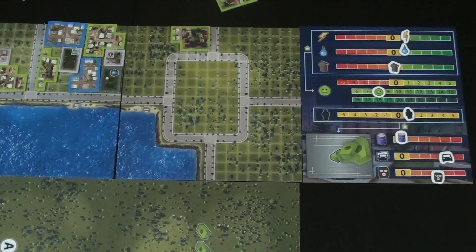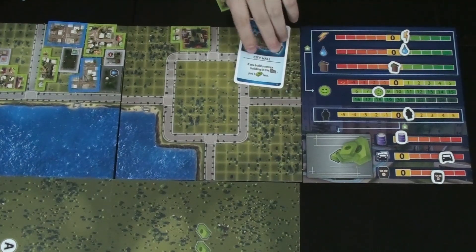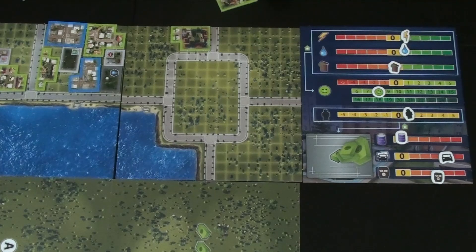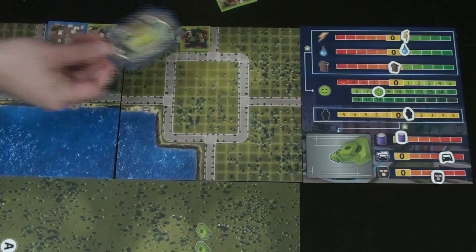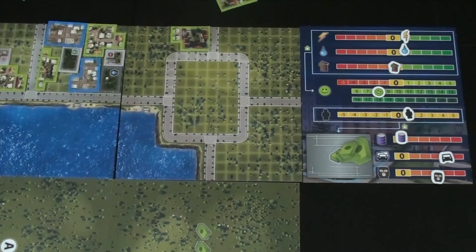They discuss how unique buildings work — they don't cost resources but come as large tiles with special abilities that affect the whole game. City Hall's discount combos with Kim's architect ability, though it won't give extra money, just additional savings. Steve has some options: a fire station which could give happiness across districts but will spend money. They strategize about filling three districts — fire station in one, unique building in another, then any building in the third to advance the milestone.